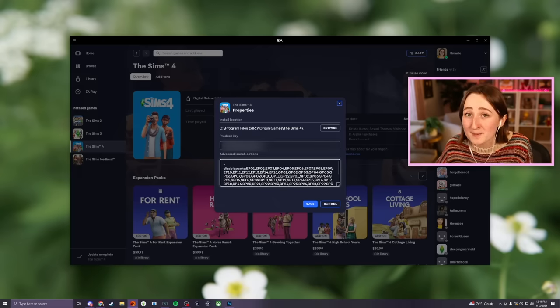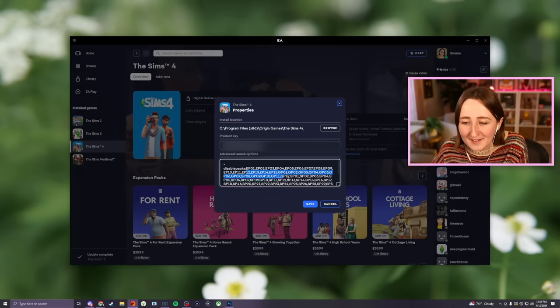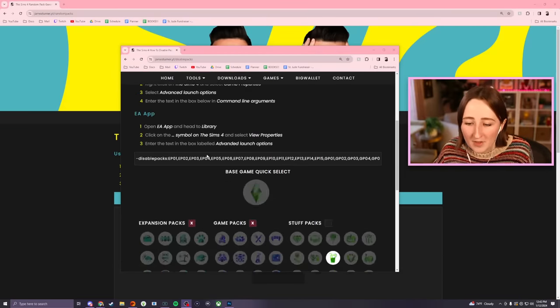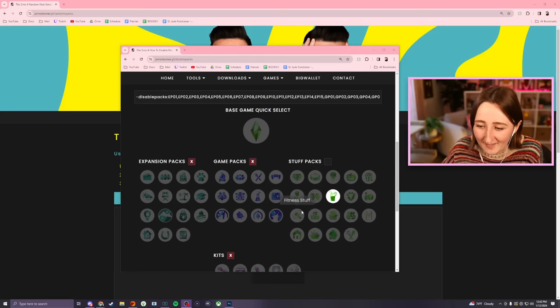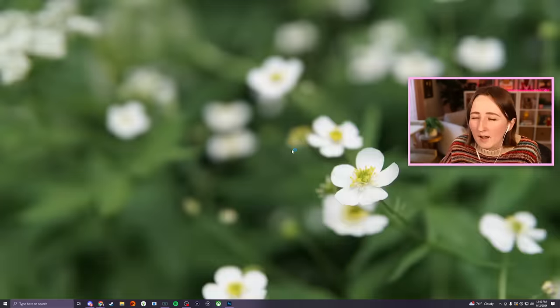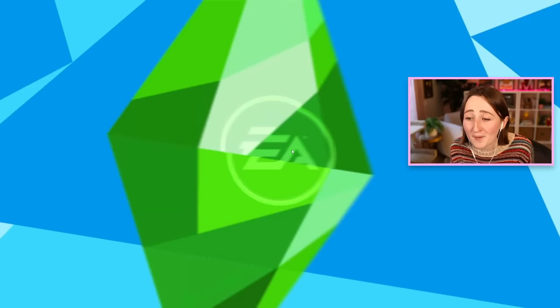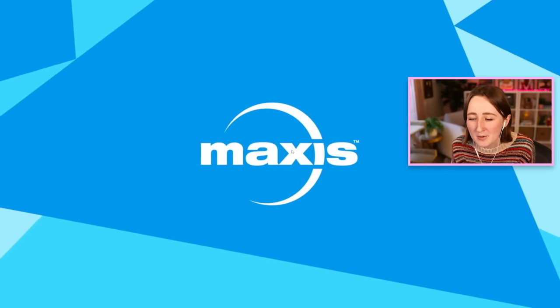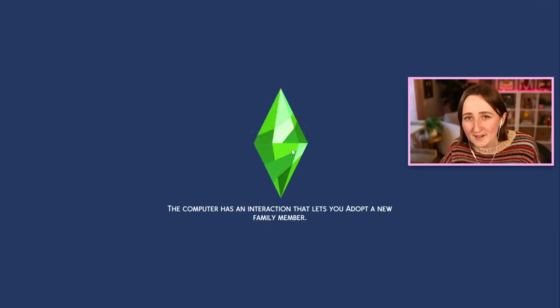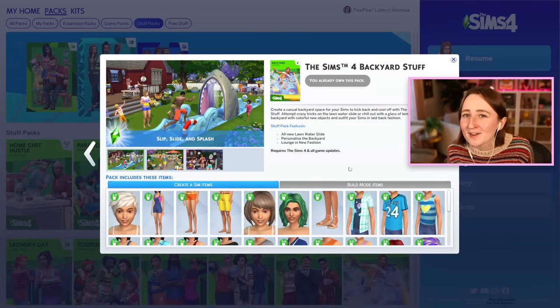So to do this, we have to disable every single pack except the Backyard Stuff pack, and you can do that by typing -disable packs and then listing every single one of them. James Turner actually conveniently has something for this too. Whenever I need to do this, I just Google 'James Turner disable packs' and copy and paste from there. It makes it a lot easier because you can select the packs you need and it labels them for you, because not everybody knows what EP number Cats and Dogs is or what GP number Jungle Adventure is. The Backyard Stuff pack was actually the first one they ever gave me a free code for, so I kind of have a special place in my heart for this one.